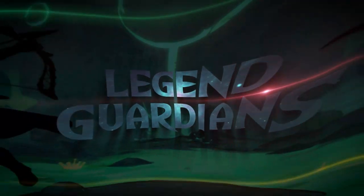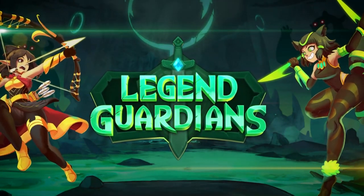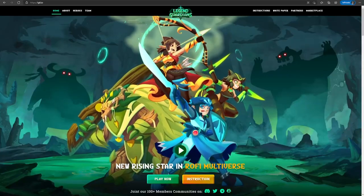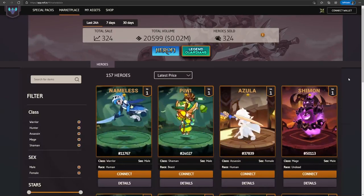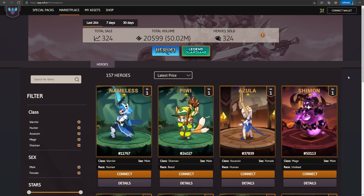But of course, in order to make people stay, the game itself has to be good. I sure hope it is because I am really loving the art. To get started with the game, you need at least one hero. To get one, you can either hatch an egg or buy one from their marketplace. Lucky for players, the devs are giving each player one hero to get started.